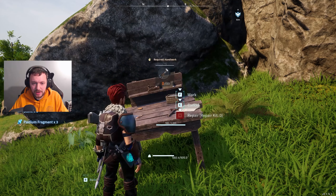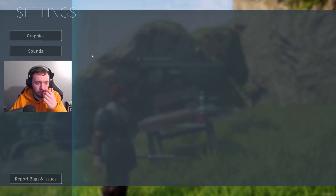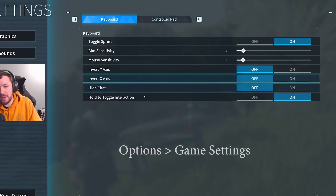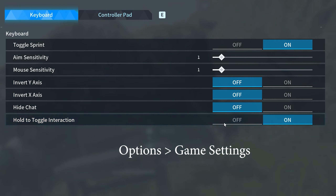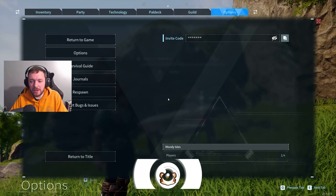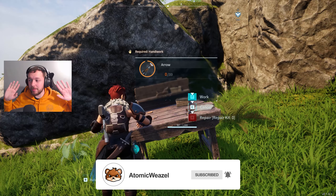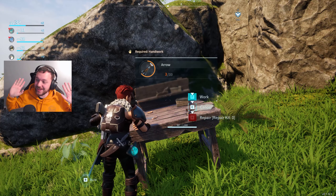So let's work down a stack of say 11 things to craft. You go into Options, into Game Settings, and then at the bottom here you'll see 'Hold to Toggle Interaction'. This means when you press F on anything like a workbench, I can take my hands off the keyboard and it just keeps crafting without me. I don't have to sit there holding the button anymore.